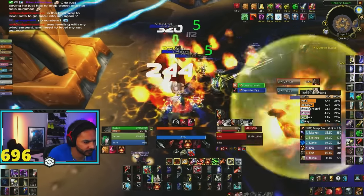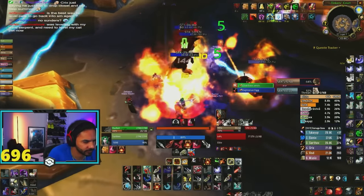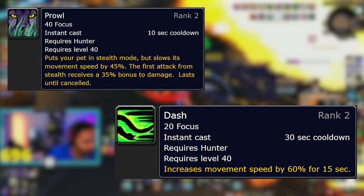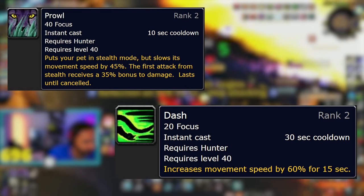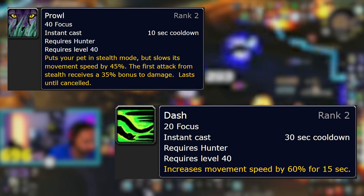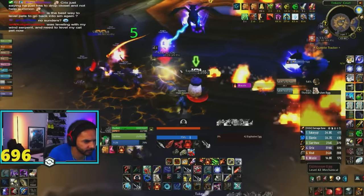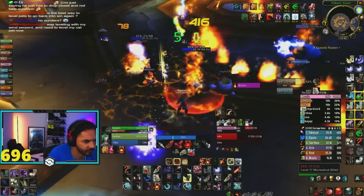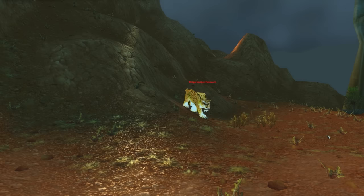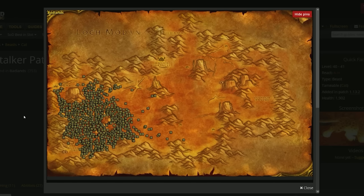If you want to get the best in slot abilities for your pet, there are 4 total you can get. Prowl and Dash are kind of interchangeable if you already have Growl trained on your pet. Prowl will let your cat go invisible and their first attack will hit for 35% more, and Dash will allow your pet to connect to bosses and enemies faster. You can get both of these abilities by taming a Ridstalker Patriarch down in the Badlands.